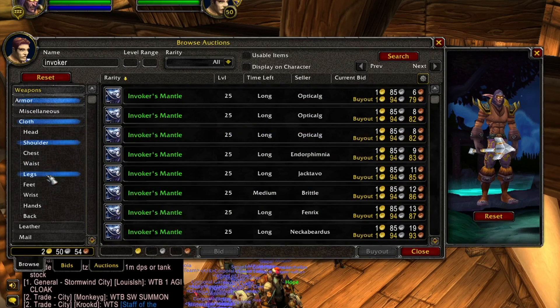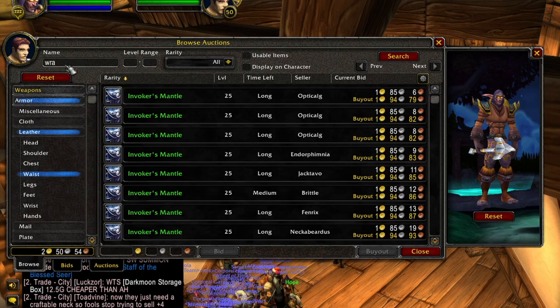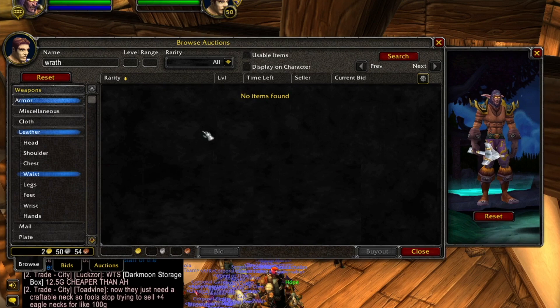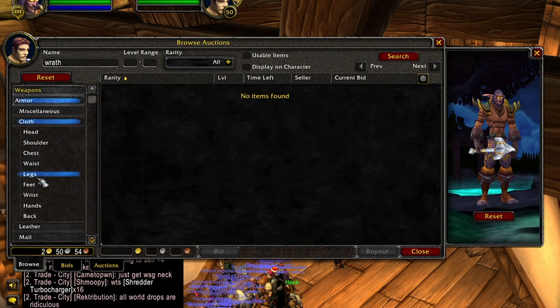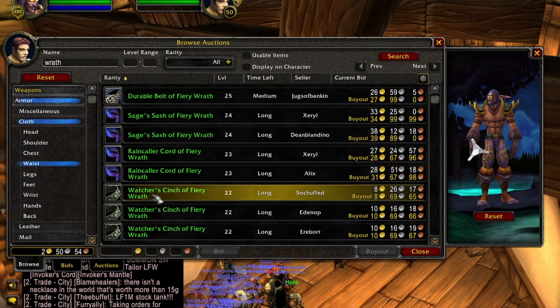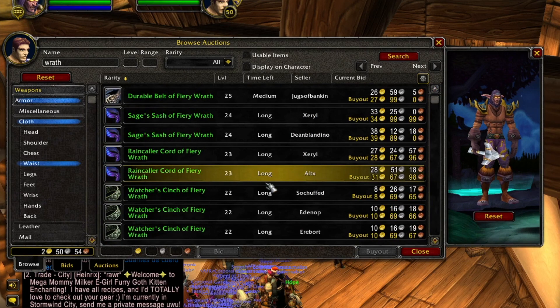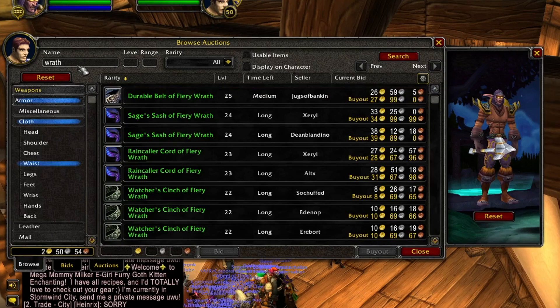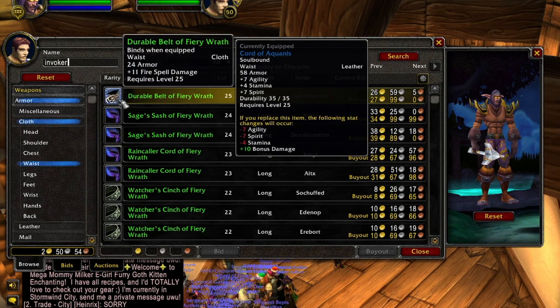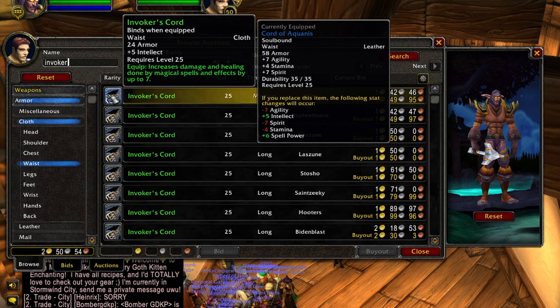The same logic applies for the waist slot. Looking at leather waist armor with Wrath — this is pre-best-in-slot territory. There aren't any Wrath leather waist items, so shamans and moonkin druids have nothing and have to go to cloth. Look at this — Fiery Wrath belts going for 28 gold, 34 gold — that's crazy. There's no arcane or nature version for druids or shamans, but the Invoker's Cord gives 7 damage and healing and 5 intellect.